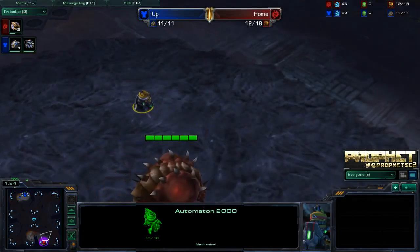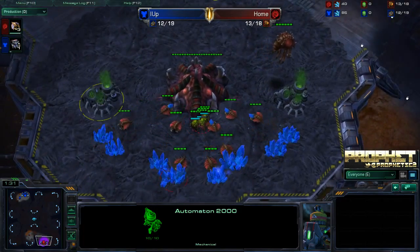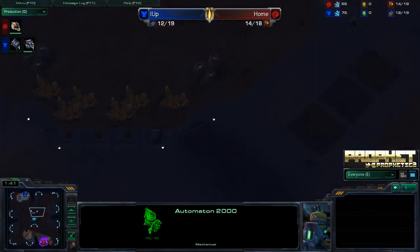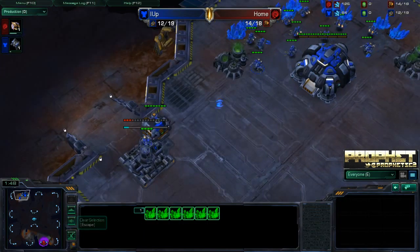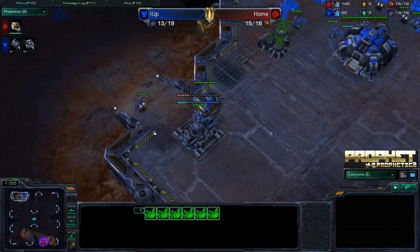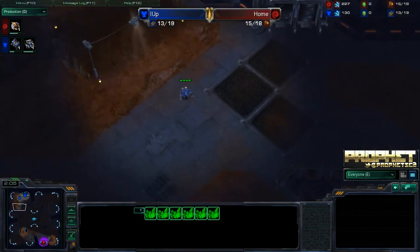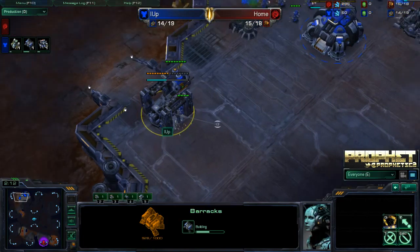We have the Automaton 2000 chilling there on the creep, seeing what's going on. Nothing much really exciting in the first little bit of this game. We are on a ladder map, because there are gold minerals at these center bases. These players are both playing on the European server, so when looking at the replay files, they were both in French. I am studying French myself, so that's quite intriguing to me.